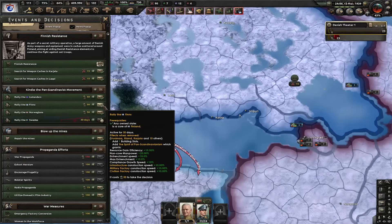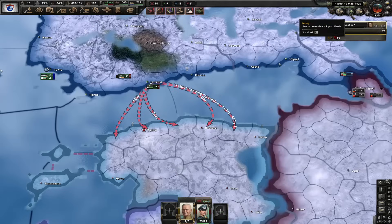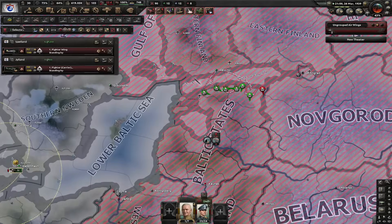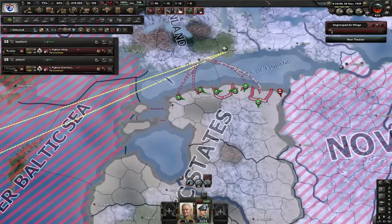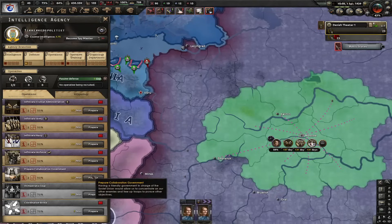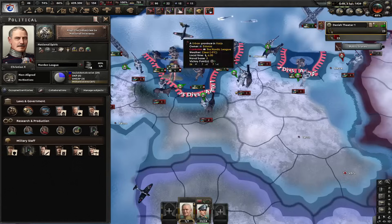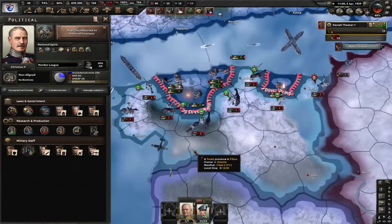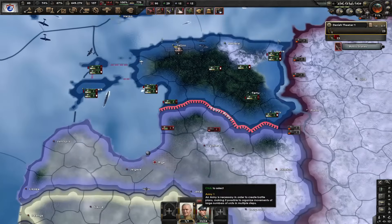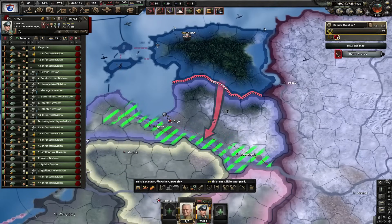I'm gonna click these decisions - let's rally the Swedes, Finns and Norwegians. Let's also repair the mines - we're gonna need that steel. Let's launch this naval invasion. I'm also gonna use some planes, although they're almost useless. Alright, we landed in Tallinn. Time to send our divisions there. It's time to prepare our first collaboration government in the Soviet Union. Estonia is gone - let's annex them. Look at this - they got 16 factories! That's like our starting industry.